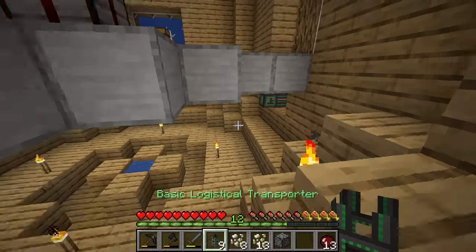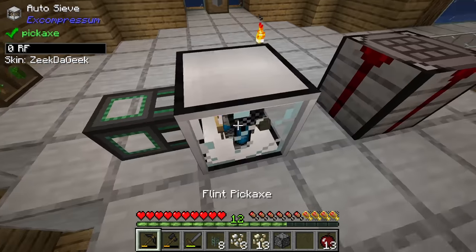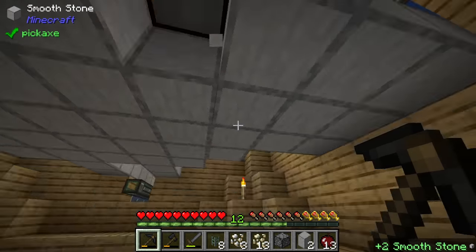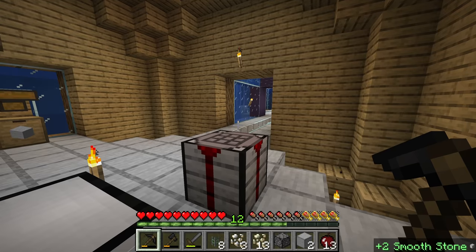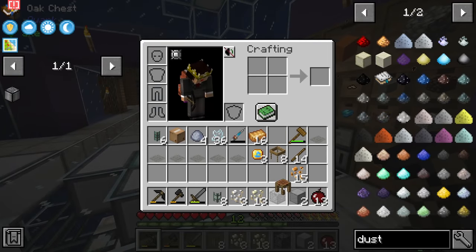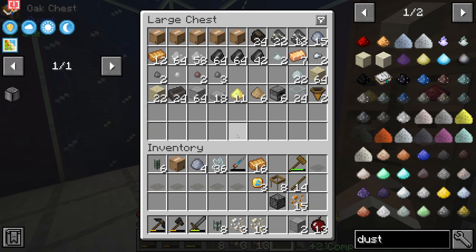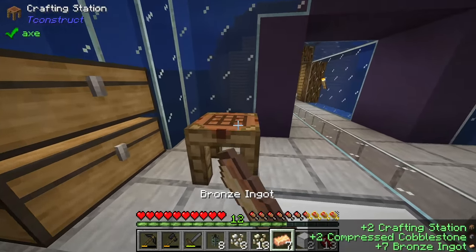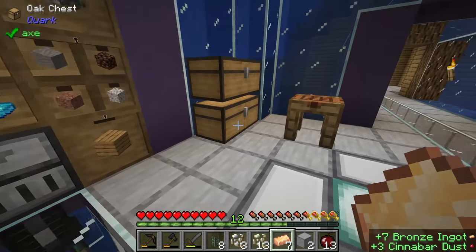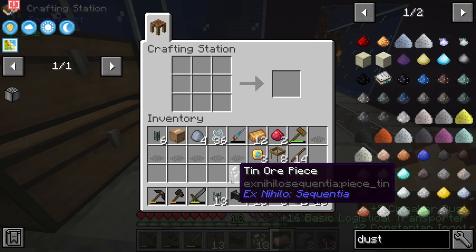We're going to have the logistical pipe go into the back here, and make a new logistical sorter to extract from the bottom. These should be fairly easy to make - we have a bunch of logistical pipes. Over at the crafting station, let me grab some bronze, make more logistical pipes, and from there also make another logistical sorter.